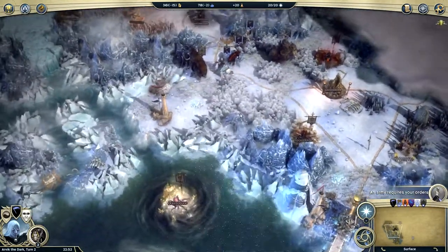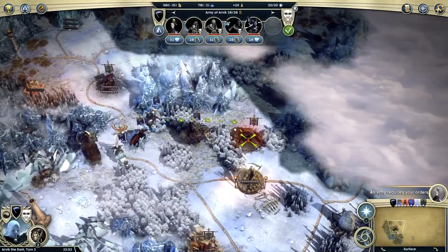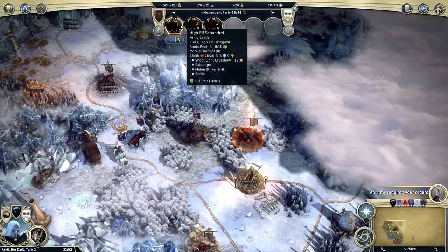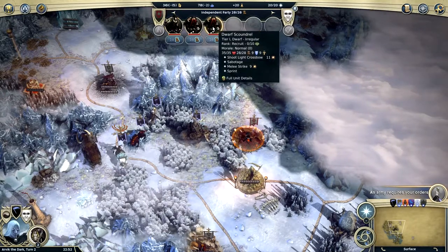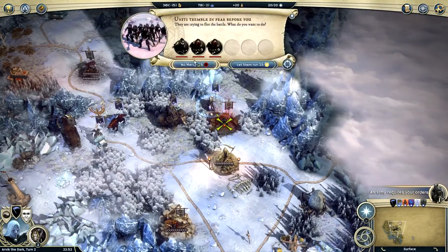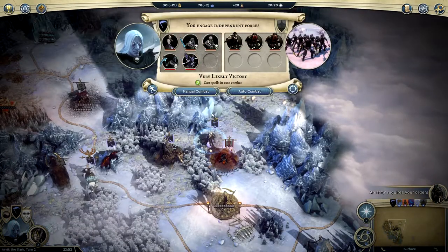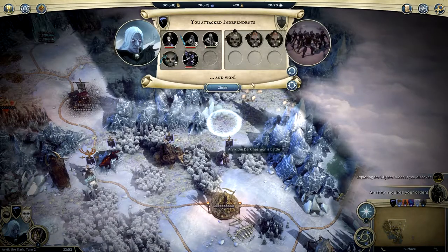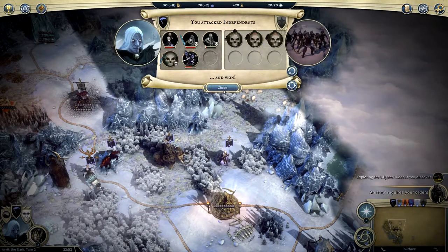A new day dawns. The mammoth is just roaming around — just wanted to say hi. What do you got? You have a High Elf Scoundrel, Dwarf Scoundrel, and Dwarf Scoundrel. We're going to attack with this guy here. They're trying to flee — no mercy, obviously. And auto combat because I'm too lazy.